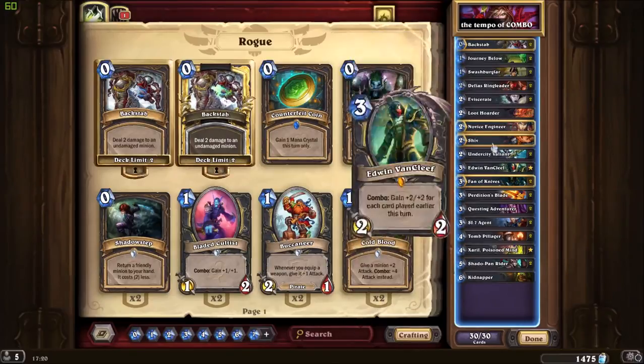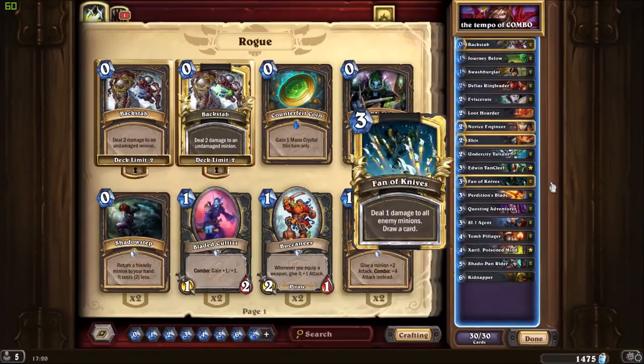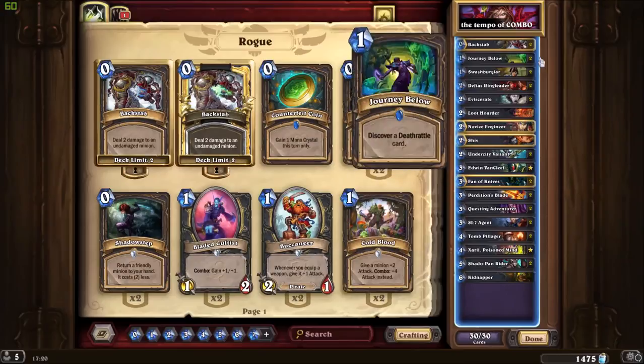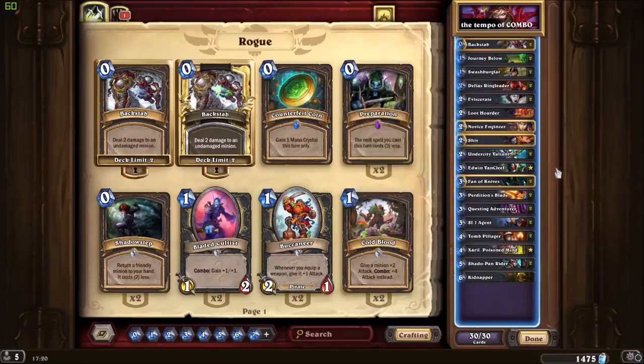All of these are for the early game in order to deal with all the aggro. You need a solid start so you can keep using your combo. Edwin VanCleef, two Fan of Knives for board clear and draw plus the combo, and two Questing Adventure. Playing Questing Adventure first actually makes things really easier, especially when you play Questing Adventure and Edwin VanCleef in the same turn — that guarantees two huge targets so the enemy most likely can only clear one.